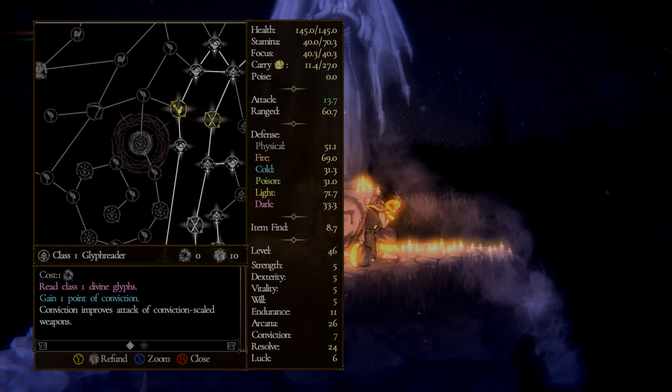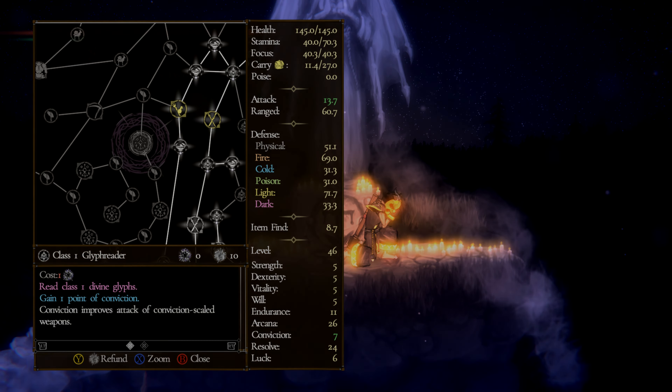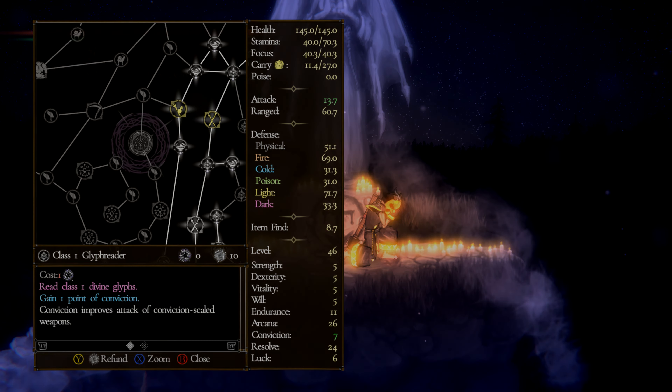Each weapon requires a certain class in order to use its Runic Arts. To check what class you need, open your inventory, locate your weapon, and have it highlighted.